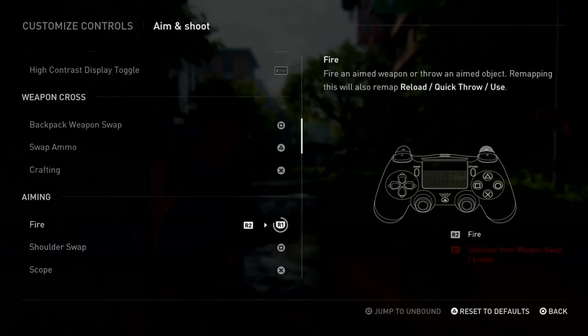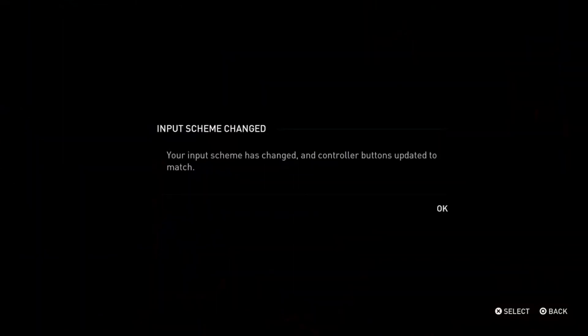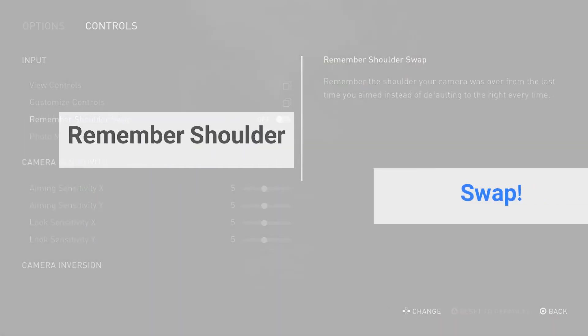Press Square again to go to the unbound button, which is Weapon Swap, and replace it with R2. After you do that, you'll see a box saying 'Input Scheme Change — your input scheme has changed and controller buttons updated to match.' Whenever you make changes it updates immediately — you don't need to go anywhere else to save.